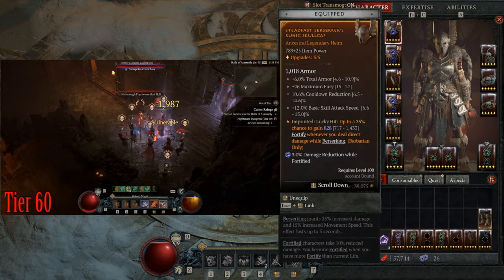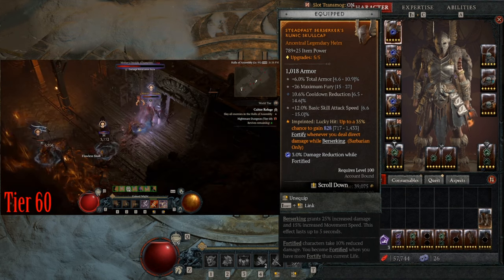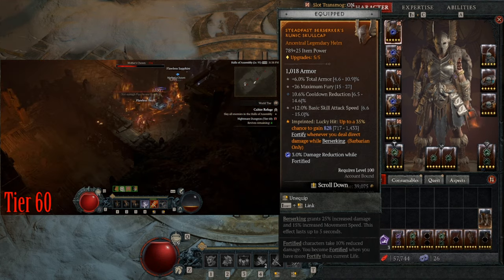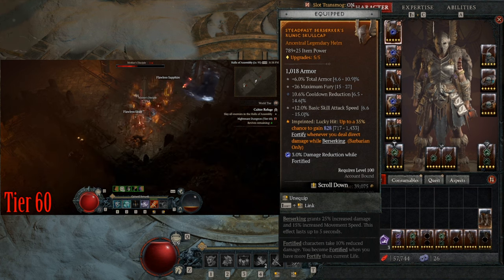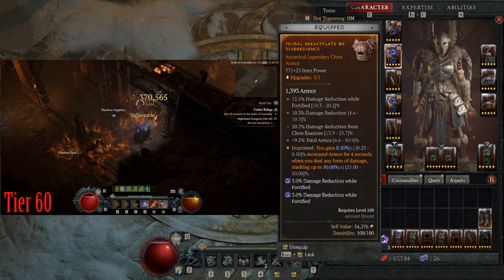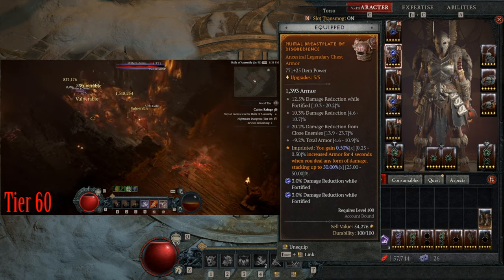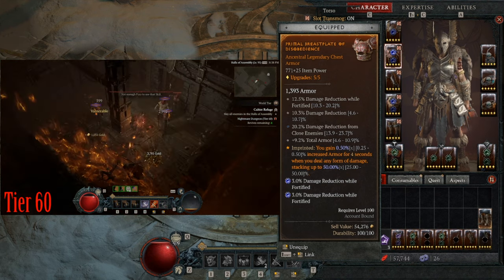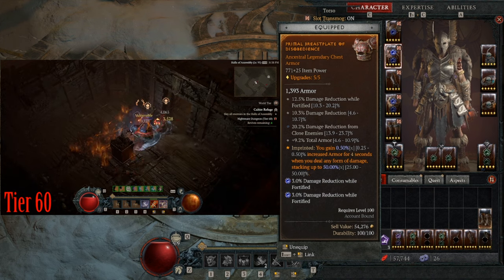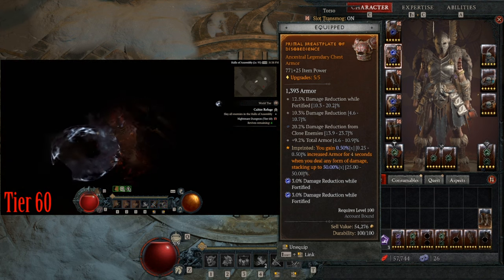Let's get to my items first. For my helmet I'm running Steadfast, so I get fortify when I'm berserking — and I'm always going to be berserking with this build since it's basically permanent. You do want cooldown reduction on the helmet. For body armor I have Disobedience, so with the bleeding and burning I'm doing I'll always have that 50% increased armor. For stats you'll want damage reductions — I have three here: from fortified, plain damage reduction, and damage reduction from close enemies.